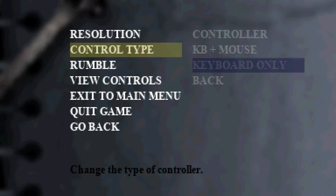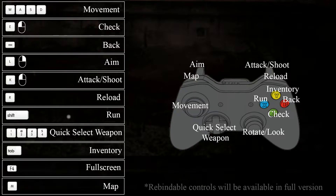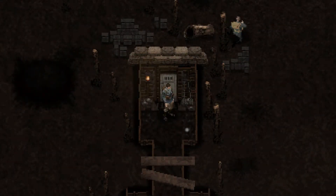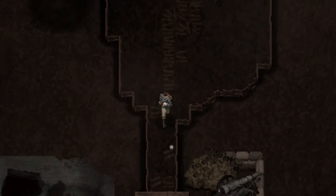There we go. I was afraid it froze for a moment. GP plus mouse — ah, that's what we want. I was wondering what 'key bay' means, but yeah it means keyboard, of course. We want to go with that. And a few controls — run is Shift! Okay, that's much better.